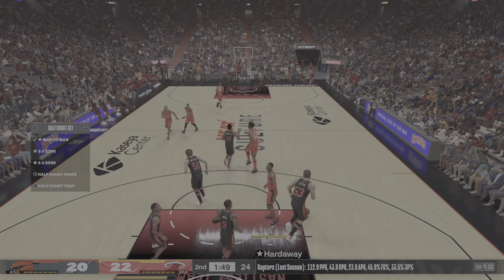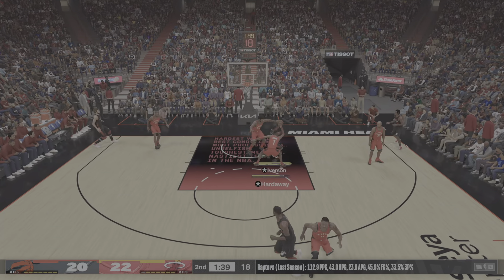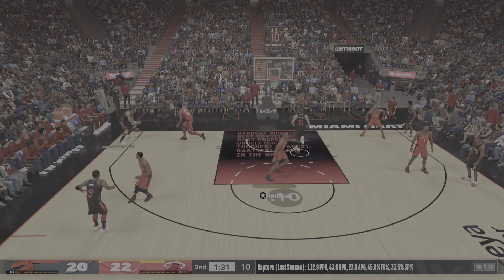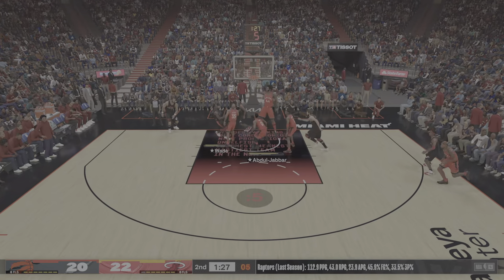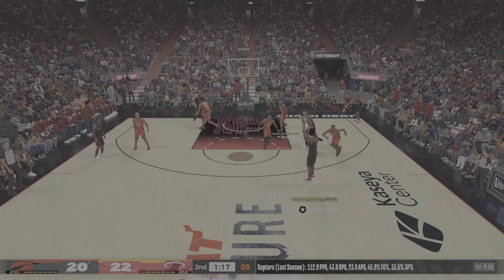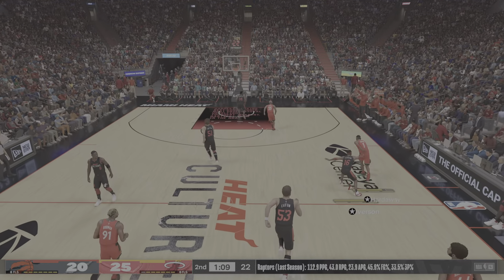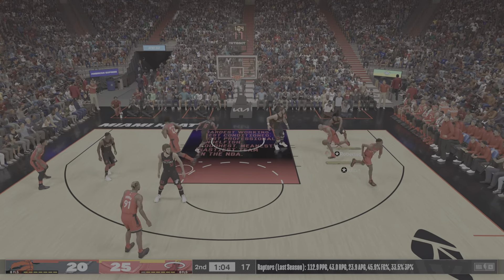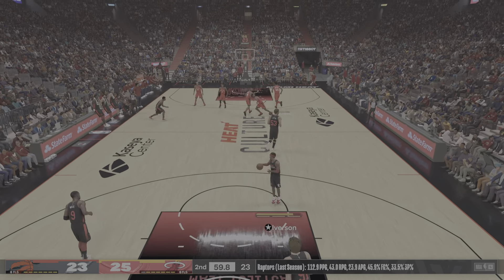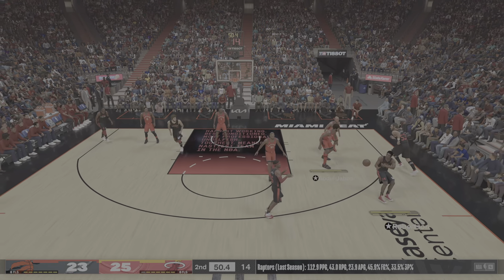Hardaway with the dunk and some hang time on the rim - puts a little cherry on the top of that slam. Those kinds of displays of strength can get one team rolling. Kicks it out to Robertson, Wade outside, pass to Eaton, back to Wade. Walton inside, defended by Abdul-Jabbar. Screen by Walton from deep - Robertson - and again Miami with the triple. Robertson's a guy that likes to play a free throw line and below, but here's a time where he steps out and launches from beyond.